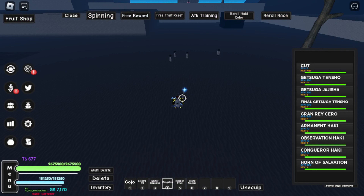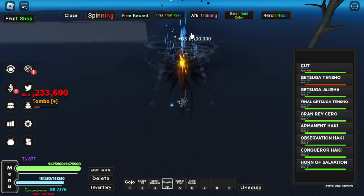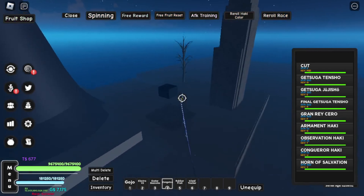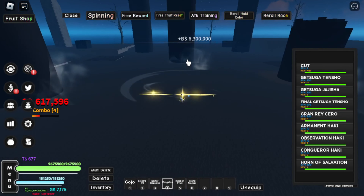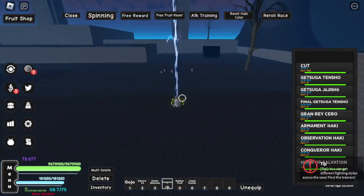Now the first move that we have is Getsuga Tenshou — it's just a blast forward. And then the next move that we have is Getsuga Yujishou. It's a very big explosion or something. I don't know, I don't watch Bleach, I just play Bleach games.